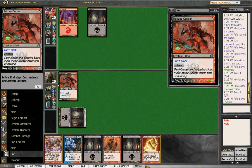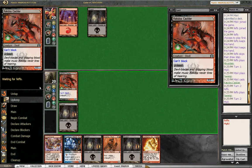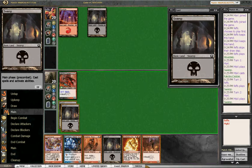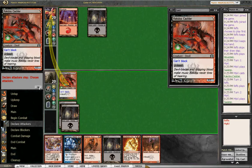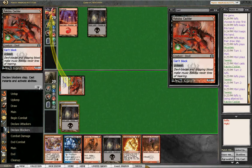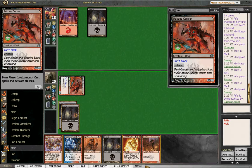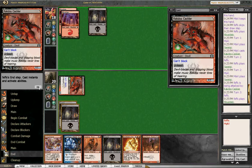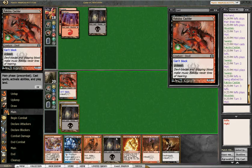We just want to be aggressive against this guy. A Chainwalker that we cannot play - that kind of sucks. But at least we're getting in two damage and we'll just say go, hopefully we draw a mountain next turn. That would be the goal. I really like the Cackler, I wish I had one more in this deck. Alright, so he's not doing anything.